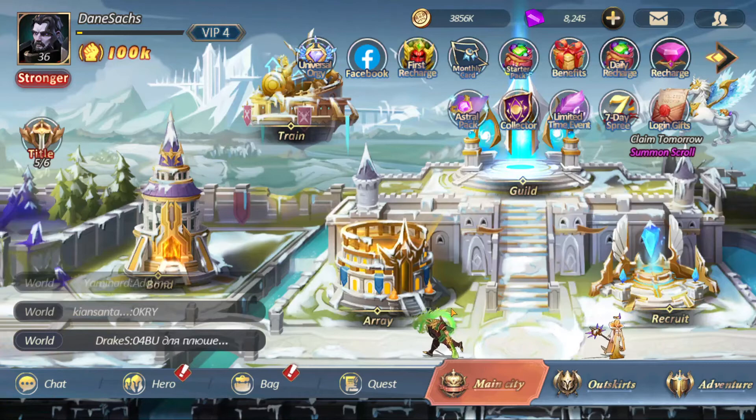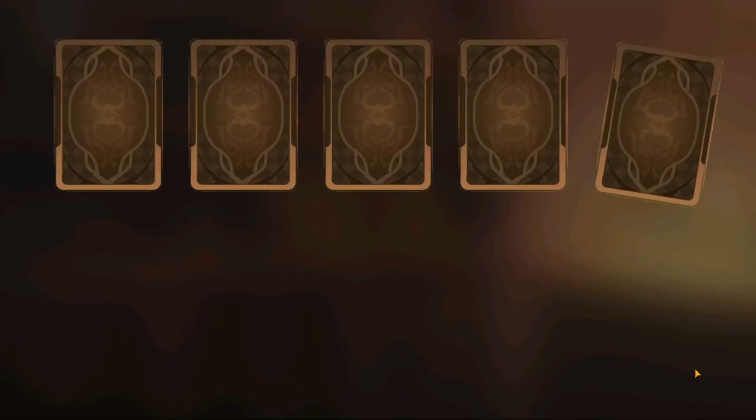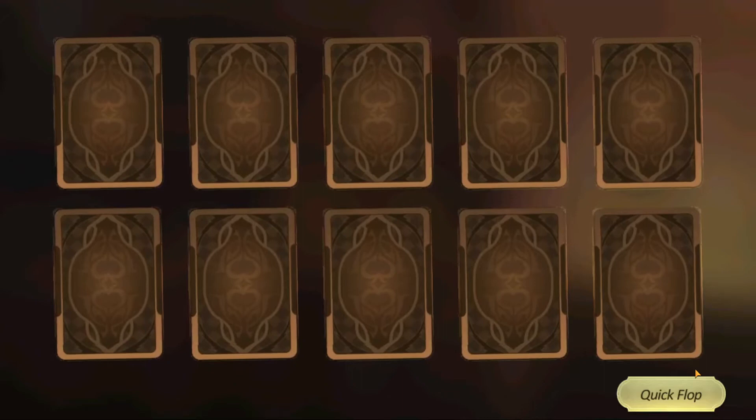Number 10, the last tip: recruit. You need copies, you need units, you need all that. In the spirit of number 10, we are going to summon 120 scrolls and see what we get. Are you guys as hyped as I am? Because I'm turbo hyped. God, this is going to be nuts.